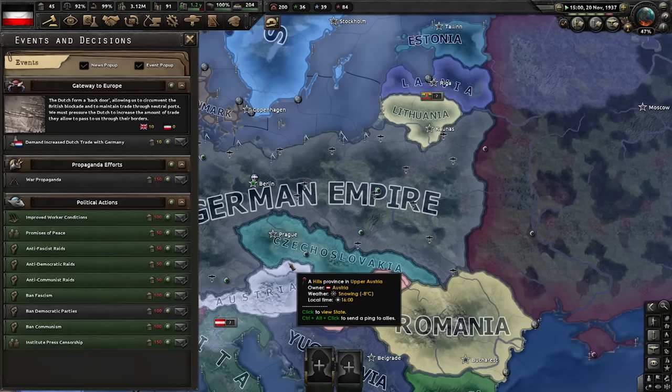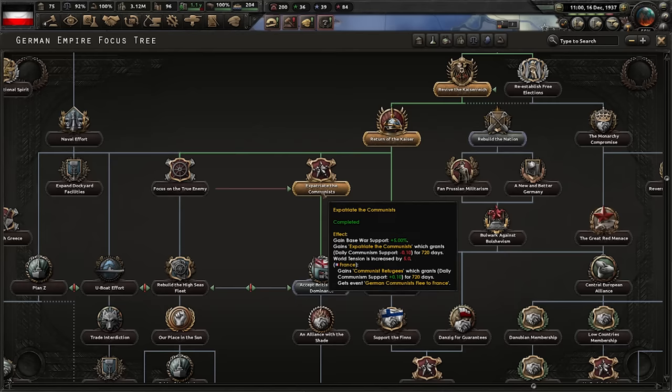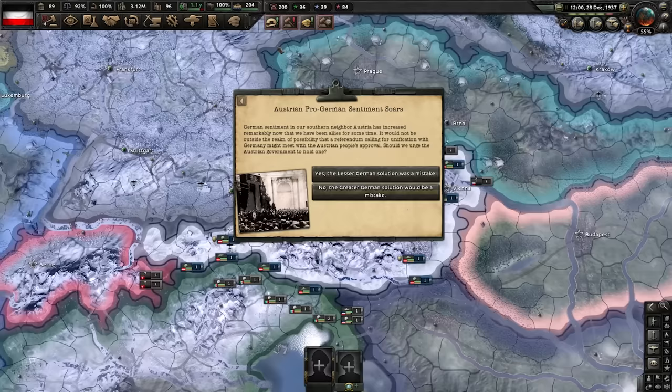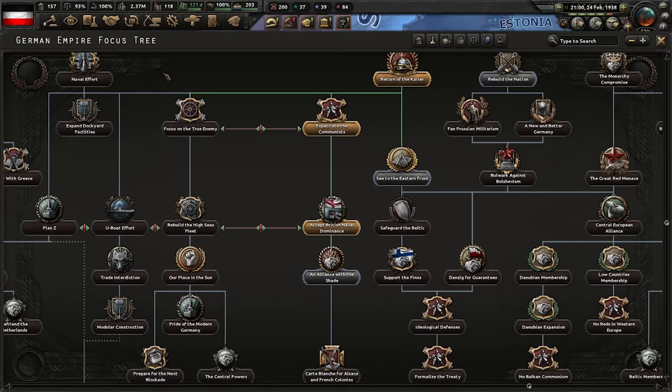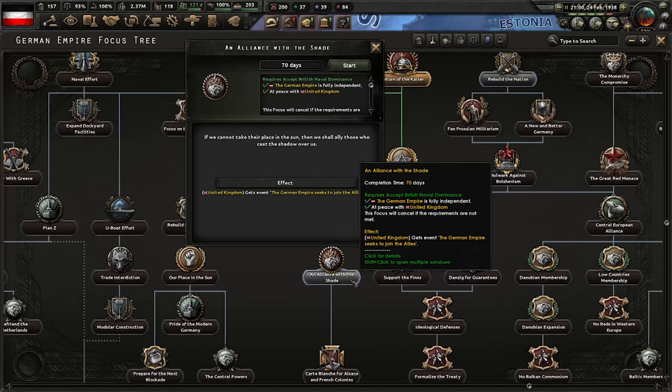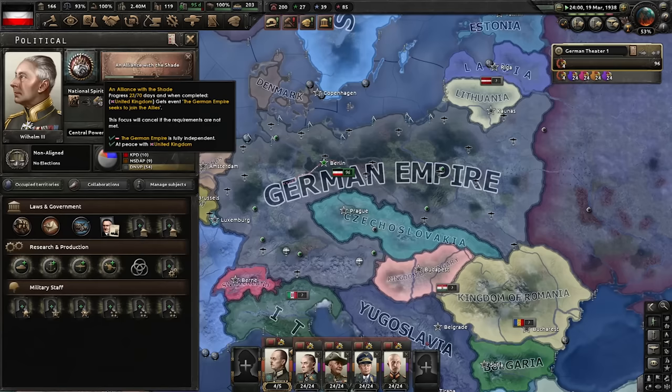Speaking of soon — Austria! Let's create a faction. Any faction with Austria and Germany in it will be the Central Powers. Central powers — there we go. Communists expatriated, and now we will accept British naval dominance. And there we go — we got the Austrian event. The lesser German solution was a mistake. British naval dominance accepted — they like us a little bit more. An alliance with the Allies? We're going to ask them if we can pretty please join the Allies. We do need them to say yes, so let's take the focus and also start improving relations.